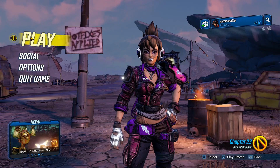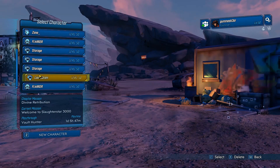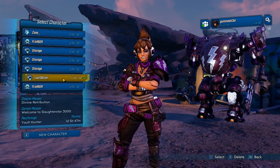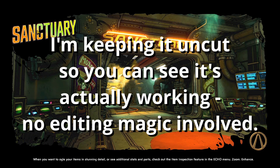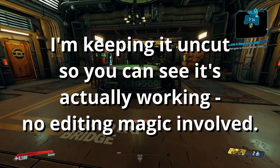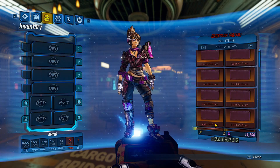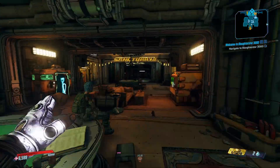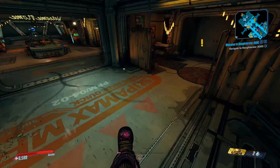Go to Borderlands 3, press Play, Load Character. Select a different character just to refresh the new save, then press the one we're using and press Continue. Then if we go into our inventory we'll see that we have the 40 loot-o-grams once again. All you have to do then is run over to Crazy Earl, press Q, and see if you get anything to drop.